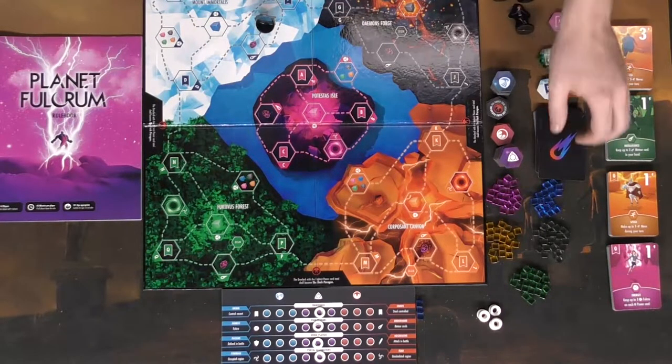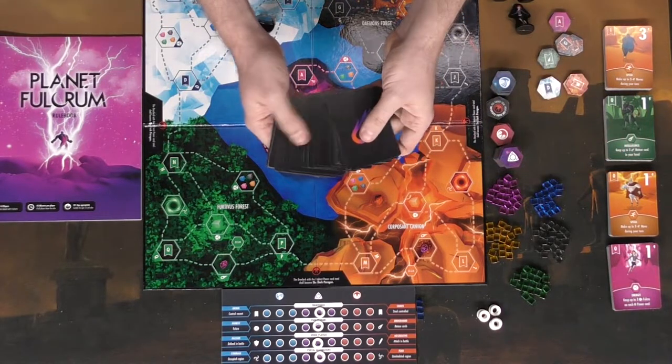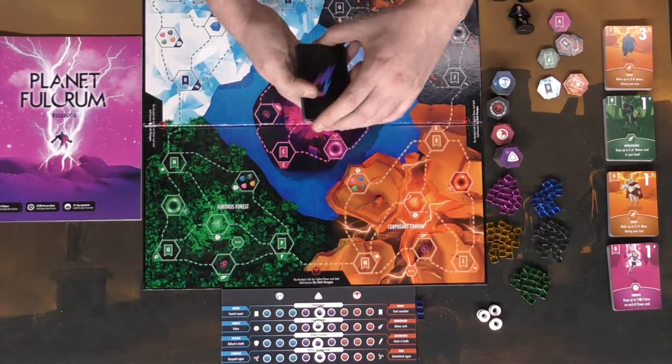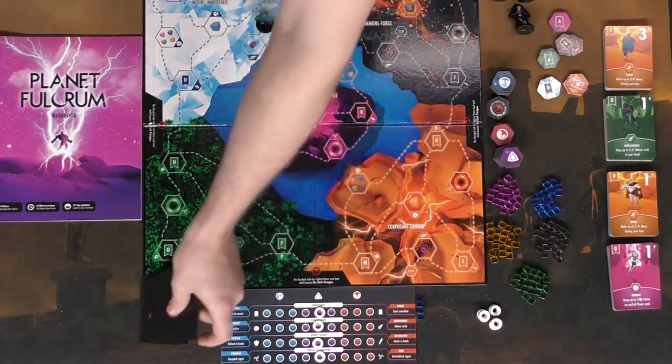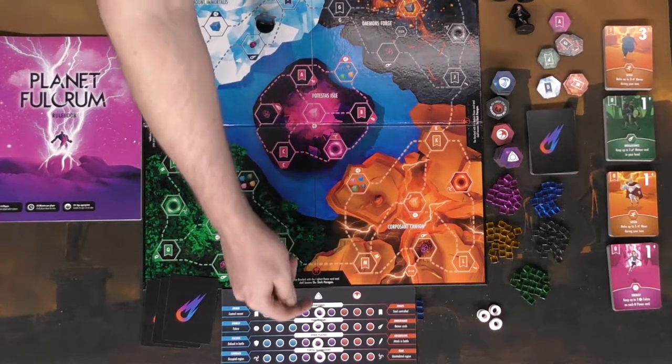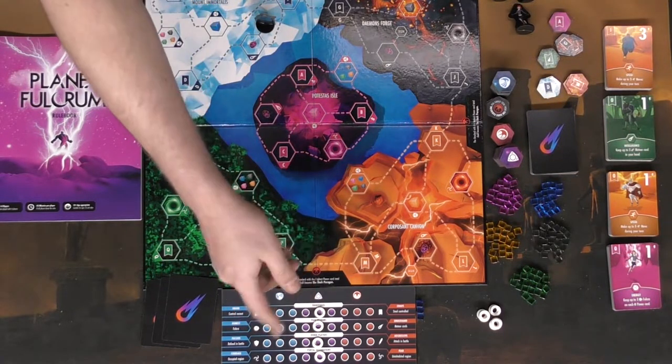Each player then gets three cards from the meteor deck — make sure to shuffle the deck before dealing. So this player has his three cards, his three blue cubes, and his four tokens illustrating his alignment.